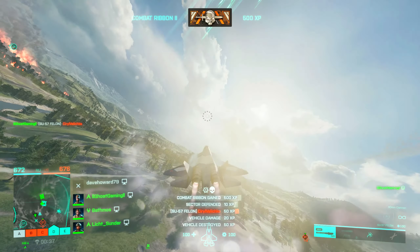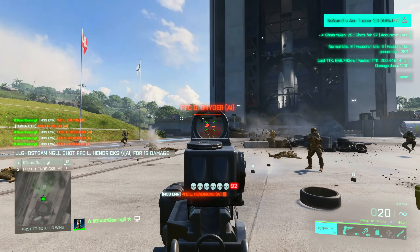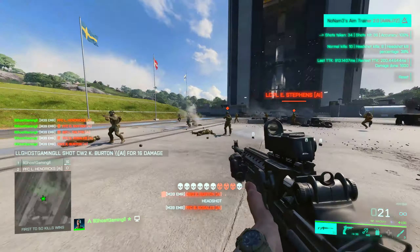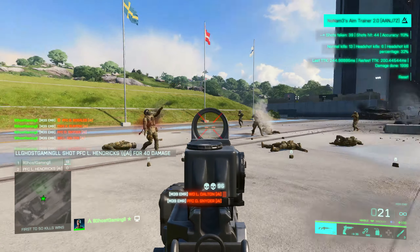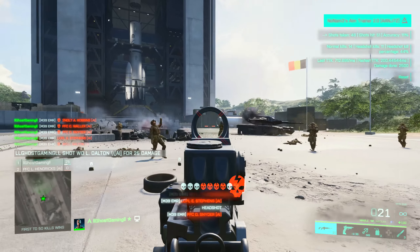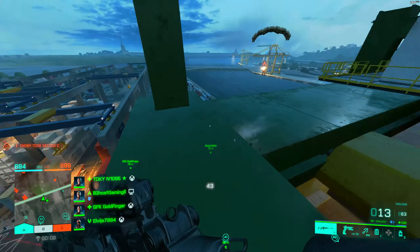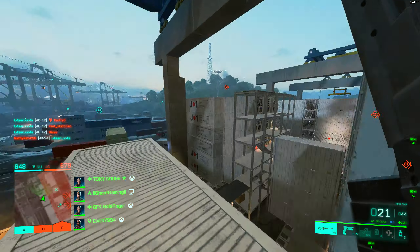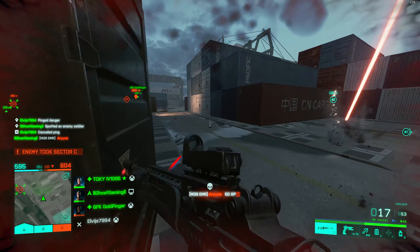Speaking of the M39 EMR, that weapon is completely and utterly broken. As you can see here, it's a three-shot kill to the body and two in the head — nothing to write home about. But miraculously, as soon as you put a suppressor on there, it's now a two-shot body kill and one shot to the head, up to around 40 meters. It's kind of insane. The weapon itself feels terrible to use, which is exactly what I expected from a vault weapon. In keeping with the rest of the vault weapons, if you equip the silencer it's got a ton of bullet drop — way more than any of the base weapons — and the velocity is also painfully slow. So I found it most effective to put a laser on and just run around hip firing people.